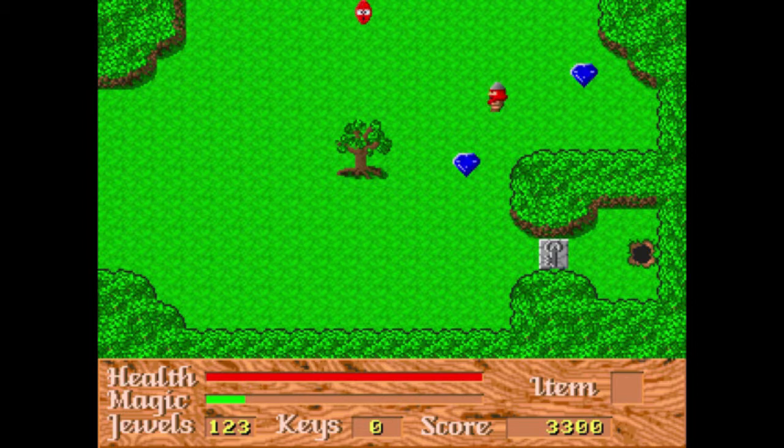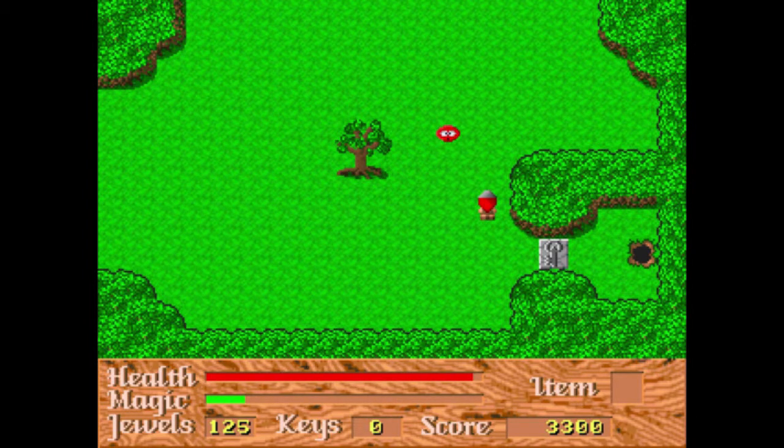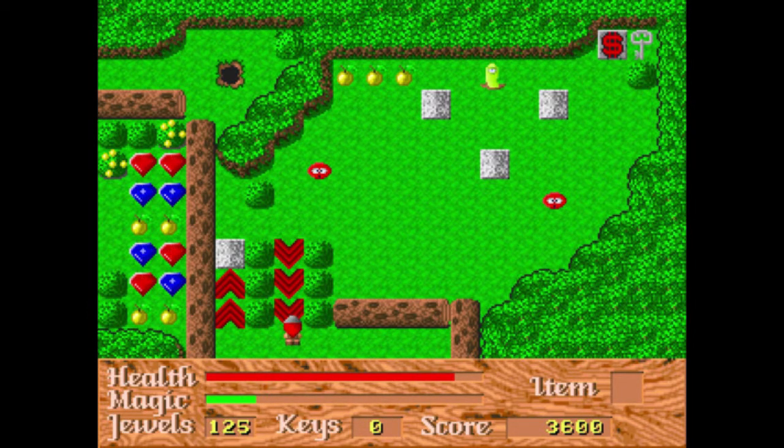That is a locked door and I need a key to open it, so we have to go around and find one. These are bad apples — if I eat one I'll lose health. This is a switch which you can move into to activate, or you can use your hammer. These are one-way arrows, so you can only move the direction they're going — you can't go back.